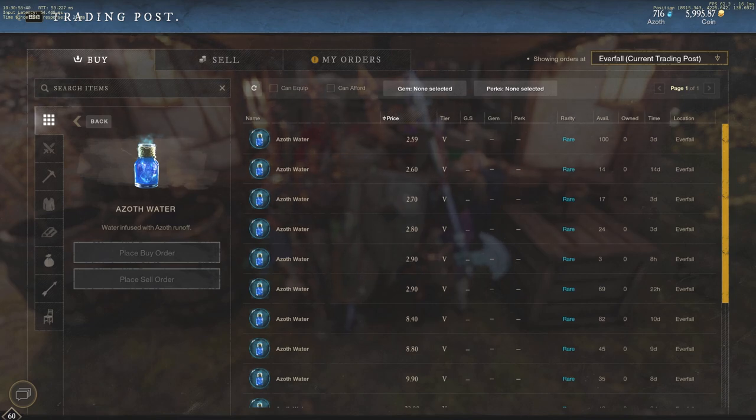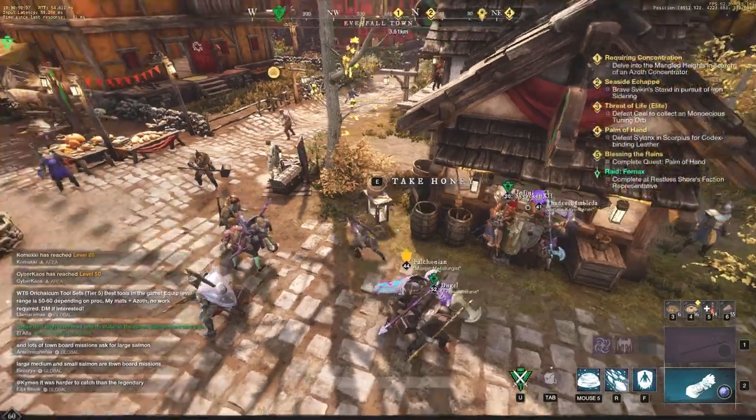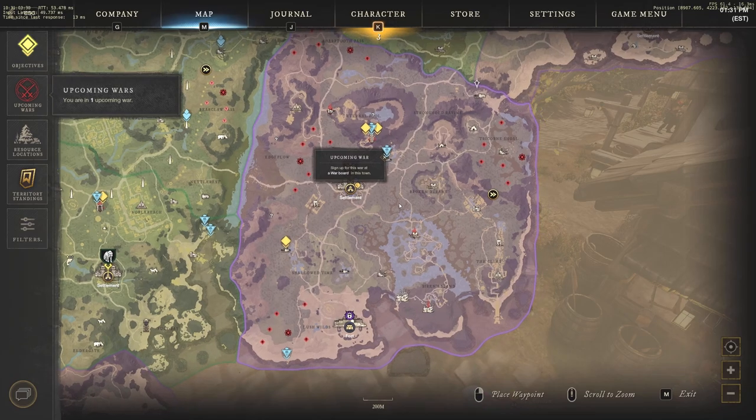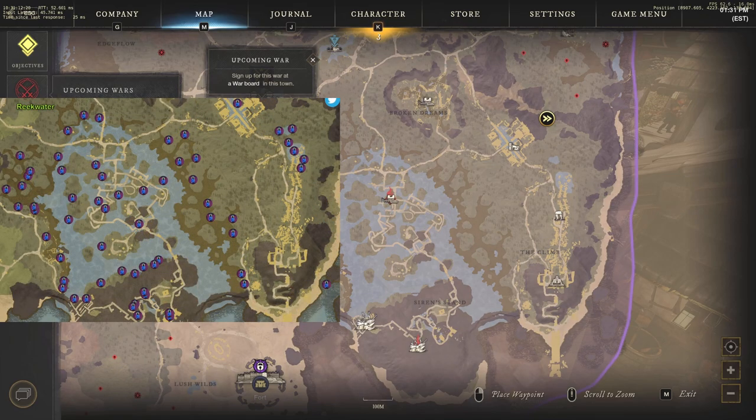Reekwater is going to be a very valuable zone when it comes to azoth water and late-game content in general. Azoth water creates those tier 5 infused potions, so this is all late-game stuff. I think this is going to be one of the most valuable ways to make money in New World. I'm not going to take you through a full run, just show you on the map, but here's my route specifically.